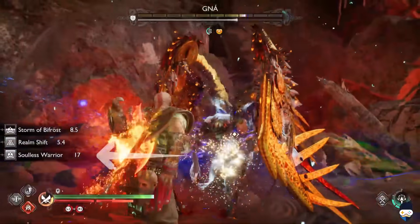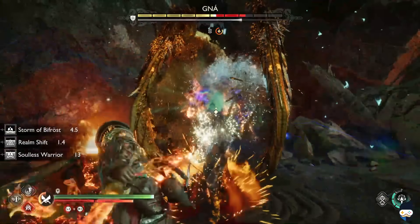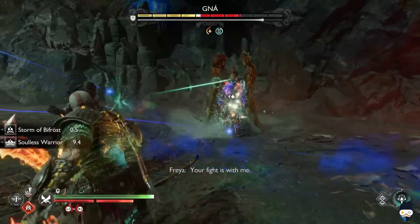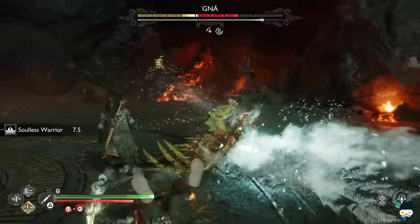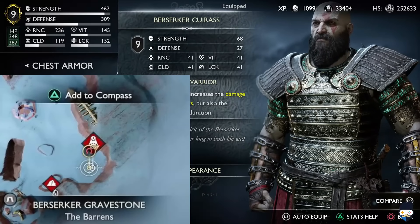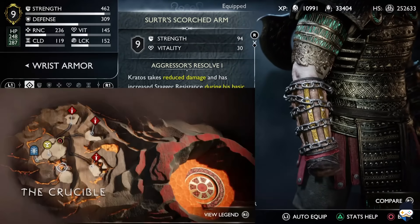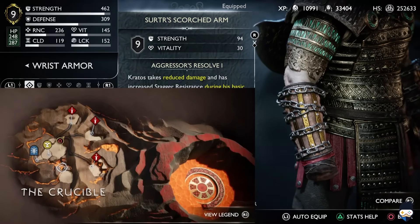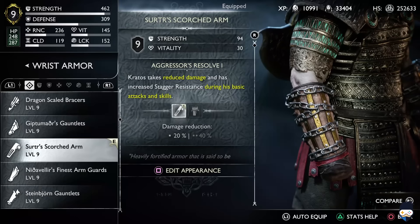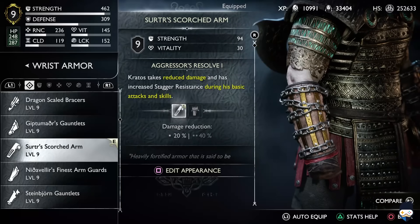Not only does the Berserker Cuirass come with incredible stats, but it also allows us to cast the ability Soulless Warrior. This skill is triggered whenever you use the relic. When activated, Kratos' melee attack increases massively but he also takes a lot of damage during this time, so if you're not attacking make sure to block or wait — don't get hit. You can get this by completing the Berserker Gravestone in the Barrens in Alfheim. To get Surtr's Scorched Arm you need to complete all the Crucible trials in Muspelheim. We are going to be using this for its increased strength and also its 20% damage reduction perk, which definitely comes in handy when Soulless Warrior is activated.